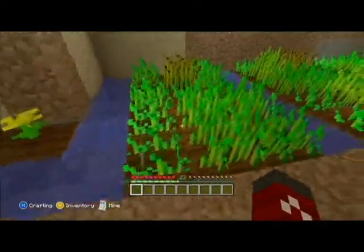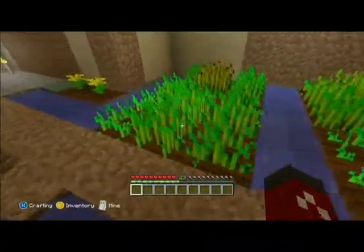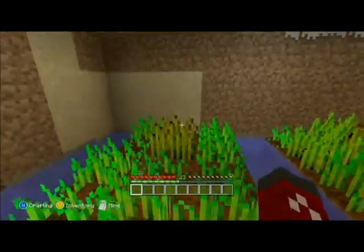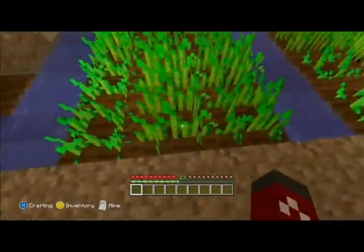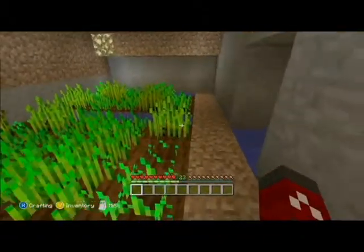To find wheat, all you gotta do is just go into the world and go find some dirt. All you gotta do is just destroy the grass — it's all in the dirt and there's usually grass everywhere. You can just find it out in the forest or in a grassland. You can't find it in the desert, but you can find it in the snow biome — you can find it pretty much anywhere. As you can see, you have a lot of wheat.